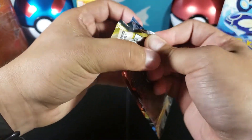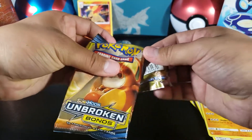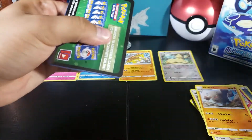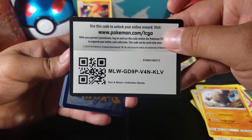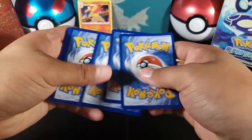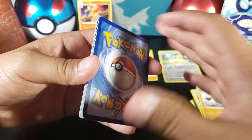Now the third pack — this could be the good one. Green code again, those are usually never good. I'll give this code away right now, so go ahead and grab that.